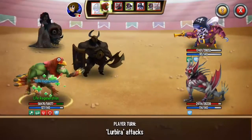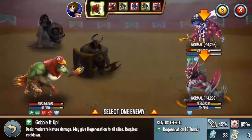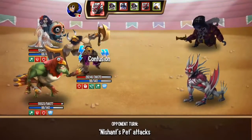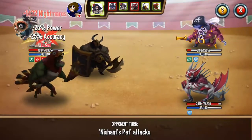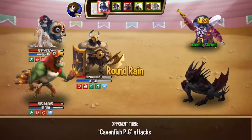Hard Shield — it's less stamina and it's more so oriented on the idea of putting it on the Warrior himself or the attacker. Let's get to this fight here. There was a Barbatos, Cavin, and Nishant's pet. I killed the Barbatos right away just because the other two can't possibly do any damage to me or kill me at all.